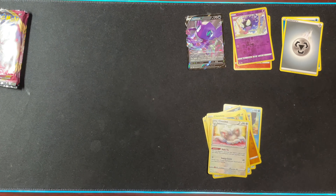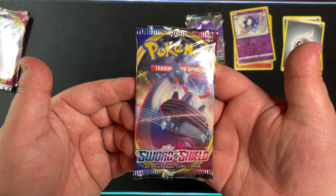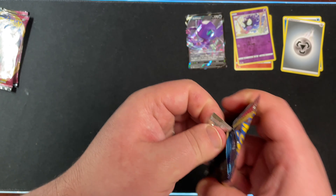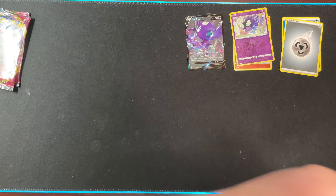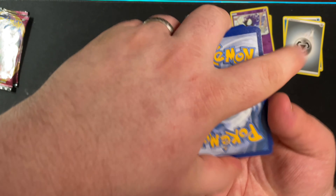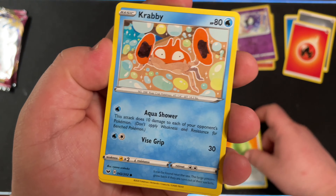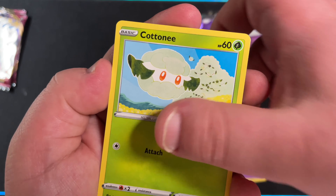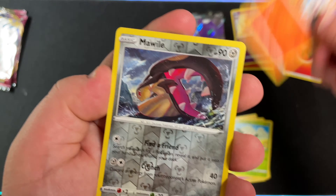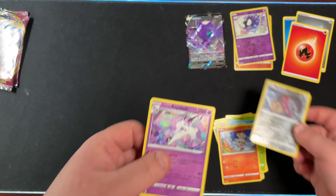Alright, we're going to go on to the Lapras Pack. We have Fire Energy, Fairthorn, Raboot, Lumberry, Krabby, Mincino, Galarian Ponyta, Cottonee, Scorbunny, Reverse Holo Mawile — cool — and a Galarian Rapidash. Not bad.